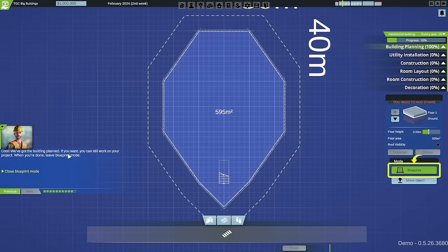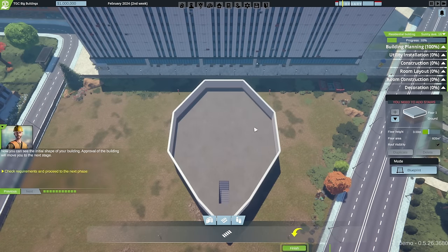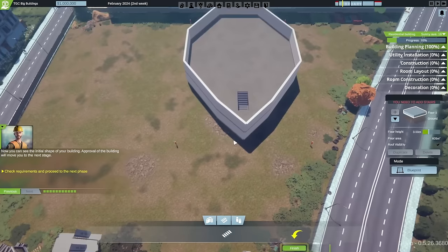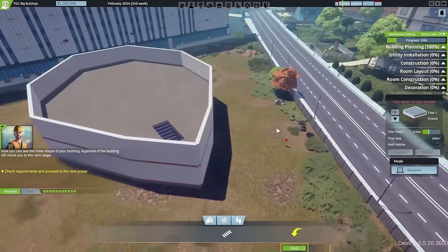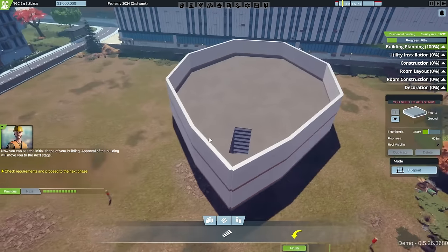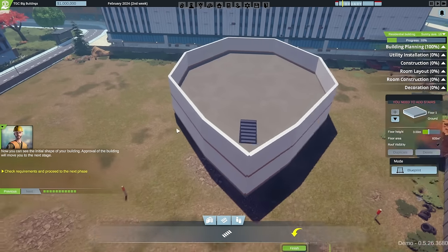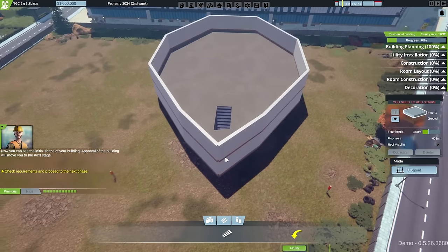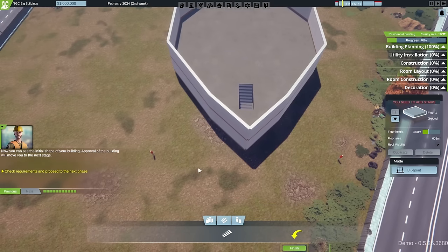Leaving blueprint mode, we get to see the initial build. Oh look - that's our building! It's a shame we can't change the wall colours just yet. The front pointy bit hasn't quite come out right - they've left a right-angle bit missing - a few more bricks wouldn't have hurt. But we can now see the initial shape of the building.